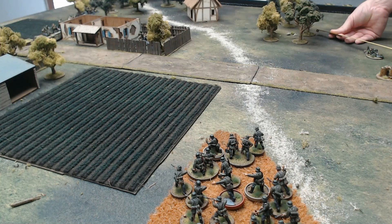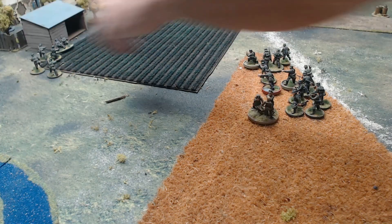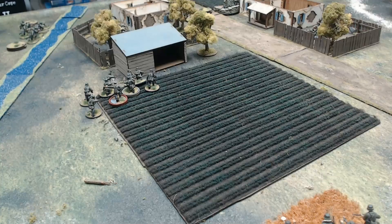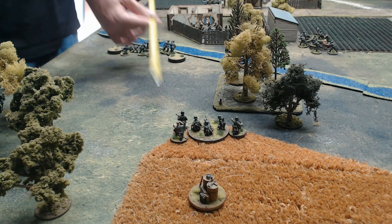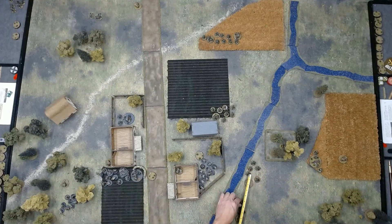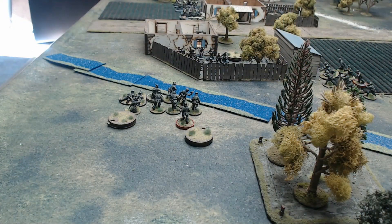The German command roll is 4-4-1-5-6, giving him a full chain of command dice. With the one, he moves the mortar out of line of sight of the Soviet squad that had left the building. The senior leader then orders first squad to rush forwards towards the shed. Third squad's rifle team is repositioned to get on line with the machine gun squad in the field and fires on the gun, causing one casualty. The Feldwebel to the west orders the machine gun to fire at the Soviet squad behind the fence, causing two points of shock. He then moves forward to get into range of second squad, ordering them to move with 1D6 to try to get out of line of sight of the Soviet squad in the woods to the east and fire at the Soviets behind the fence. However, due to shock, second squad fails to move far enough and fires eight shots, causing two points of shock.